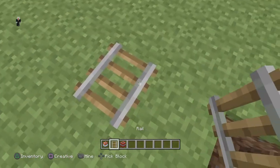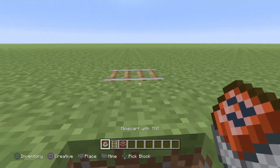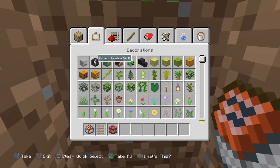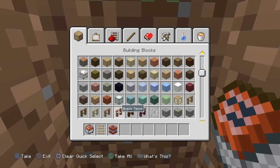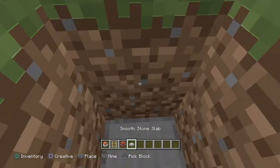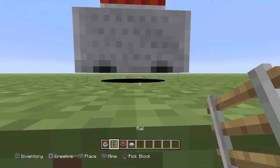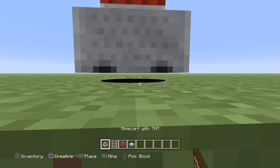So first thing you want to do is get your rail, then a minecart with TNT. Right at the bottom of the rail here — you guys see the hitbox? Spam minecart with TNT.